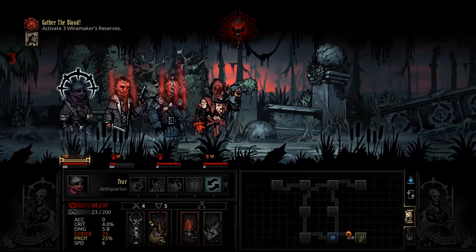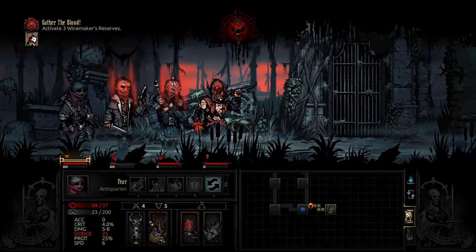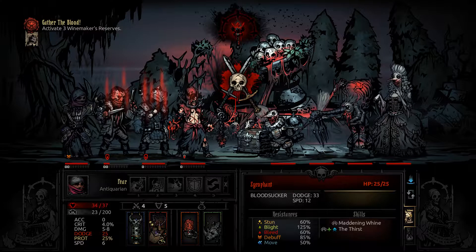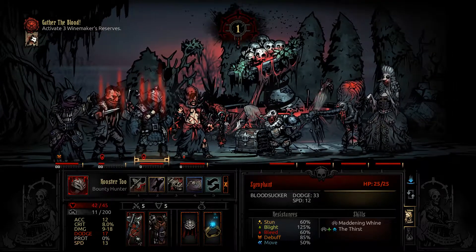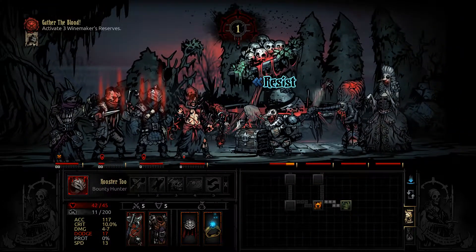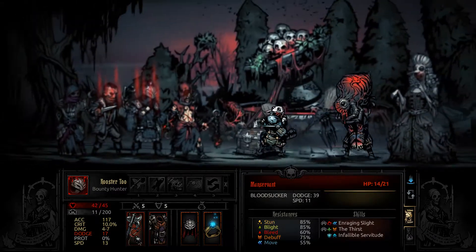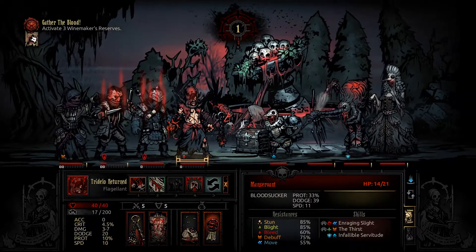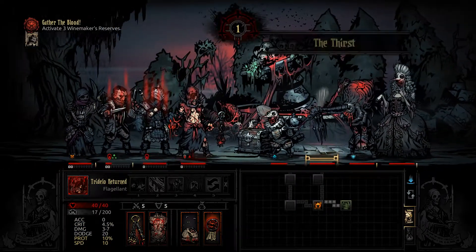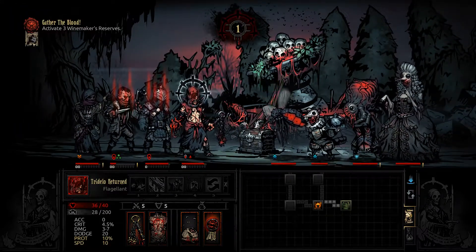That's gonna be a big issue. Not quite sure what we're gonna do about that. We can get some minor heals from Trudelo, but all told, that's gonna be kind of scary. Double resist, huh? We're gonna have to heal here, unfortunately. You can hit Trudelo as much as you want — just don't hit anyone else.